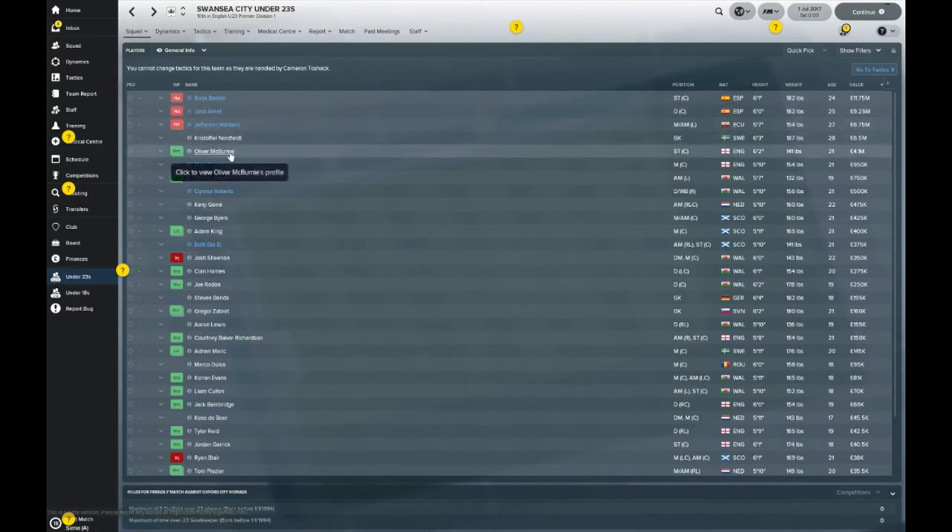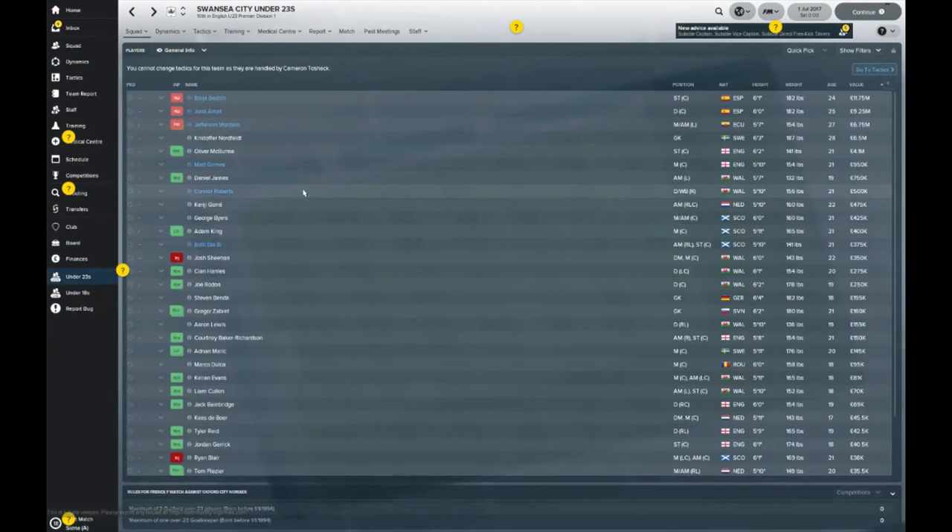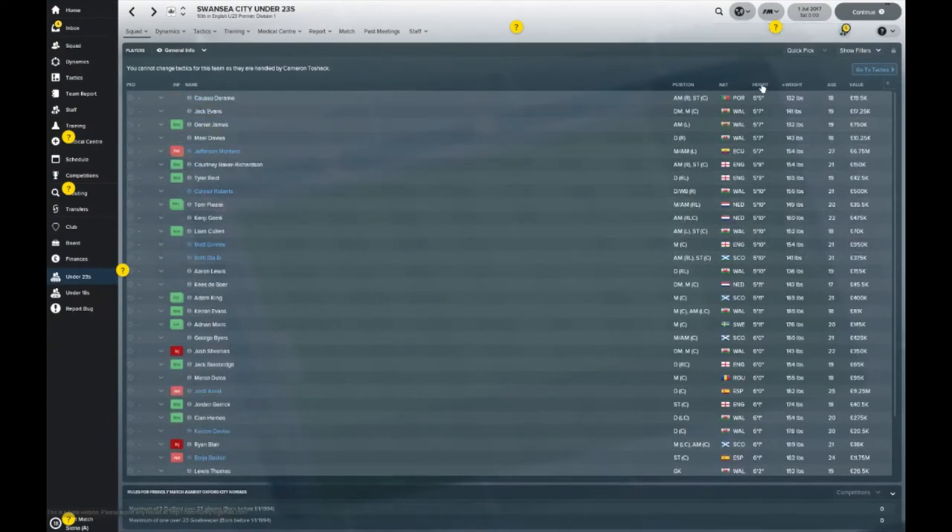Oliver McBurney — a future youngster, 21 years old. He's wanted by a couple of League One sides and a Championship side. Matt Grimes was on Rovers' books for a short loan, again to not major avail. But yeah, that's pretty much a quick overview of the under-23s. I just like to have a look and see any weird statistics that might stand out.